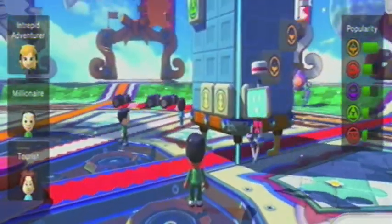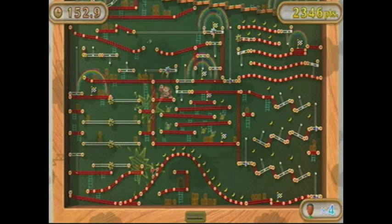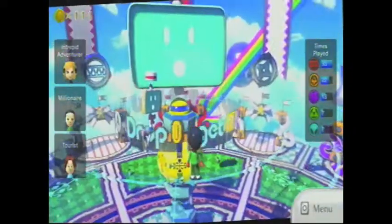Seeing how Nintendo Land is pretty much a minigame title, gameplay is also a vital part of the game itself. Taking inspiration from the Legend of Zelda, Metroid, and even Donkey Kong, many of the games are fun and reasonable when it comes to difficulty. While my only gripe may be some games being locked as multiplayer, the gameplay is still fun and addictive. I give it 7.0 points, which gives Nintendo Land a score of 21.5 points.